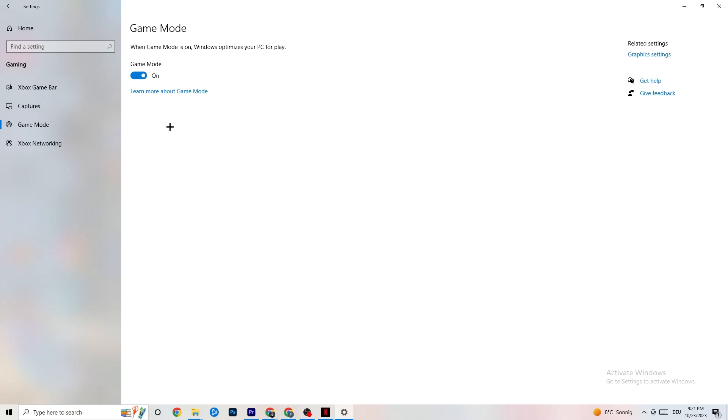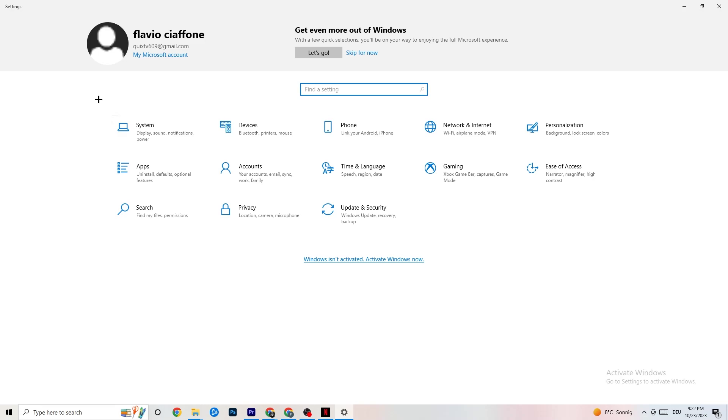Hit Game Mode — this one is a little tricky because I can't tell you definitively whether to turn it on or off. You need to check it for yourself. Turn it on, try your game, see what works better, or turn it off. Once you're finished, go back to the main Settings.